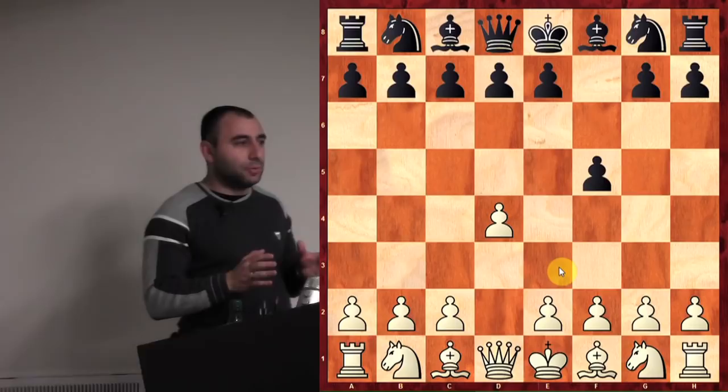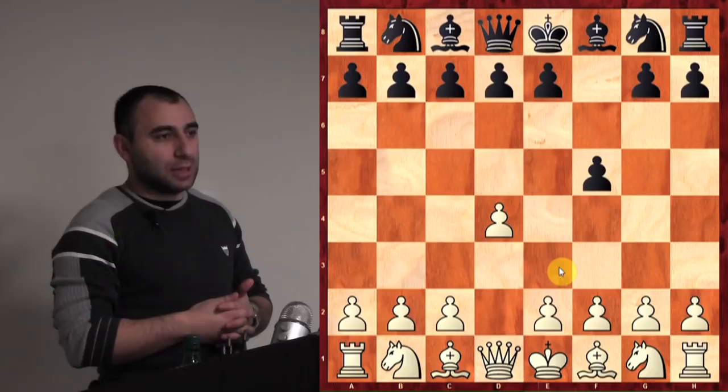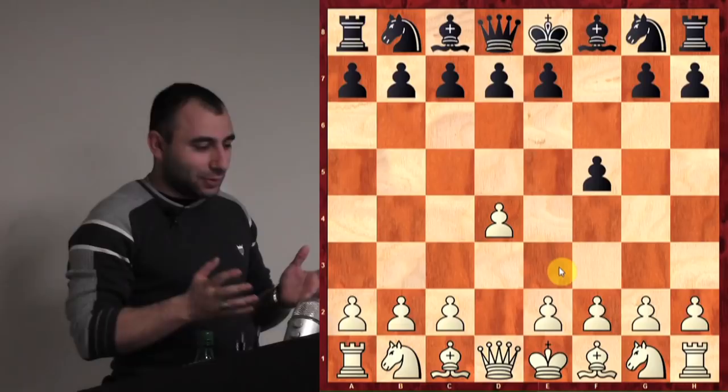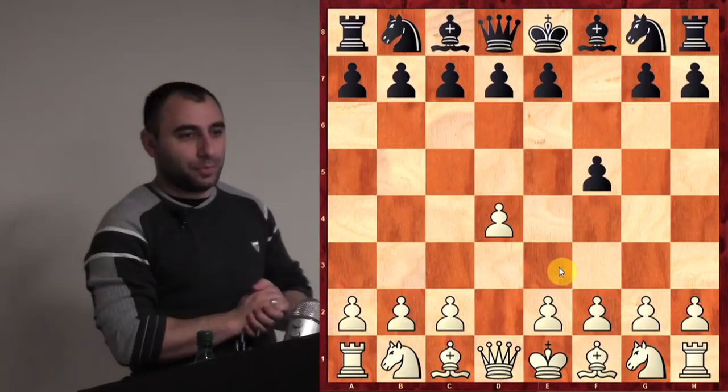This game was played in 2009 at the World Cup in Russia. My opponent is Russian Grandmaster Pavel Tregubov, rated about 2650. This is the first round of the knockout format. I play d4, he played f5 — the Dutch Defense — which came as a big surprise because I had been preparing against him for two weeks and he usually plays the Semi-Slav or Nimzo openings. I couldn't find any games of him playing the Dutch in the database, so he prepared this specially for the match.